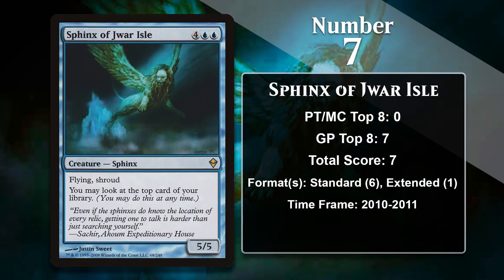At number 7, it is Sphinx of Dwar Isle. Like most Sphinxes, this one is a big scary flying creature. In addition to the big evasive body, Sphinx of Dwar Isle also brings Shroud, which means it's not going to be easy to kill — only board sweeping and sacrifice effects can kill it, so it represents a very real threat. It also gives you the upside of always knowing what the top card of your library is, an effect that makes sense for a creature type interested in information. It saw play in Standard, particularly in Bant midrange decks. It also has a single point from Extended, appearing in the sideboard of a Thopter Depths combo deck, where it could be sided in against opponents who could disrupt the combo and forced them to face down a Sphinx they couldn't do much to stop.